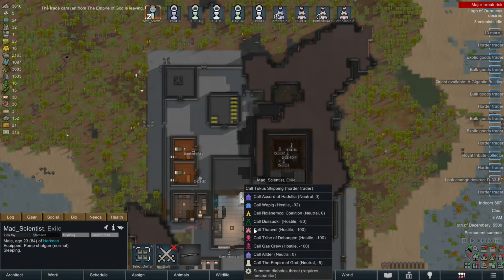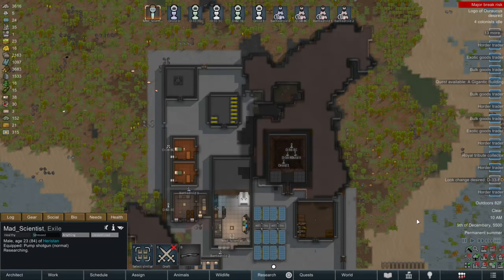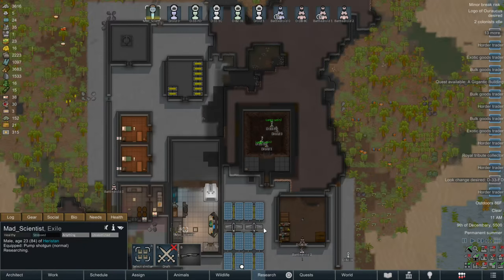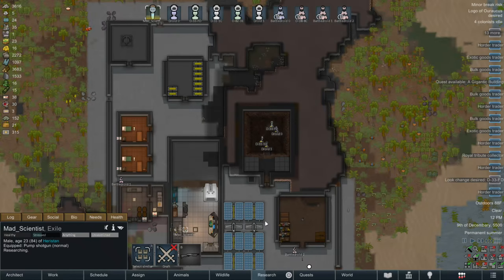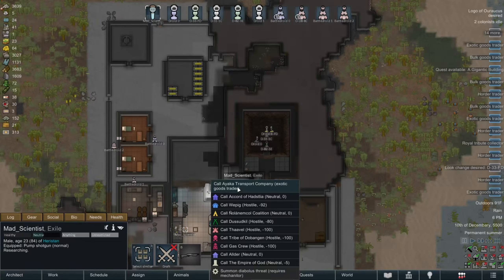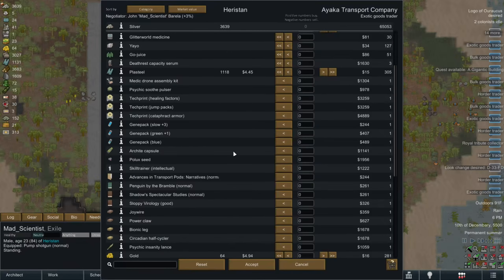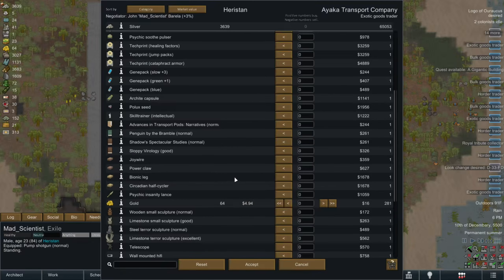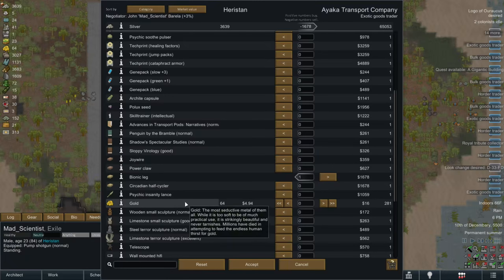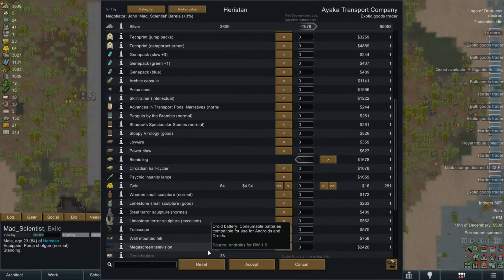And the hoarder trader that just showed up is the exact wrong kind of trader. I mean, I can sell stuff to them no problem, but I can't buy the thing that I want off of them, which is a problem. Ooh, hey, there's an exotic goods trader. Hmm. Metatron assembly kit — wrong one. Oh hey, a bionic leg! That can make our mad scientist shut up about the lack of enhancements.